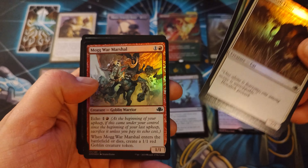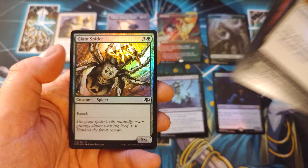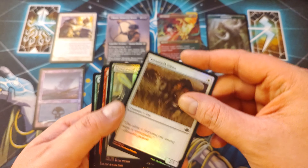Stonewood Invoker. Also a Savannah Lions. I know who exactly that one's going to. A Mog War Marshal. Goblin Turncoat. And Giant Spider. Phenomenal.